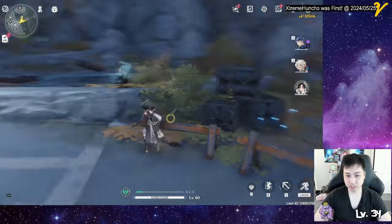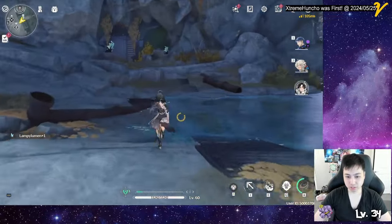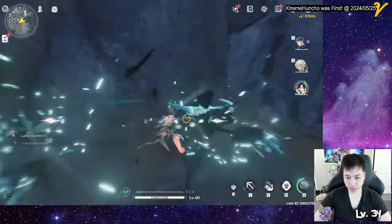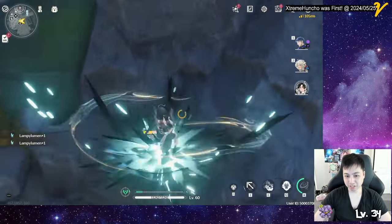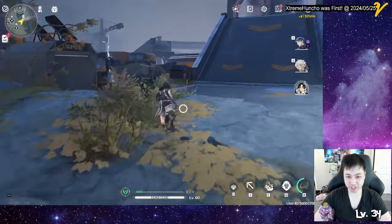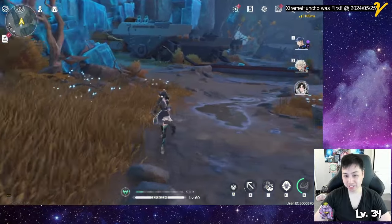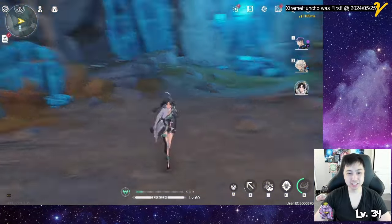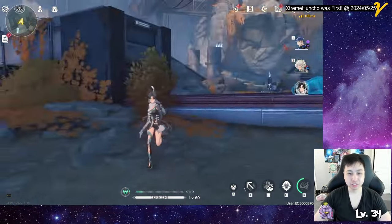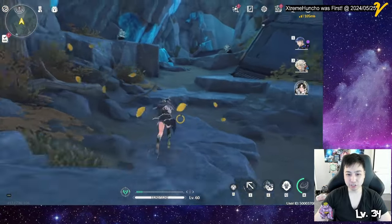There's some rocks right here. I pressed the space bar — there's more rocks down there but I'm gonna go this way first. There's a cave somewhere here... I don't remember where that cave was — oh, there it is! A little cave here with two rocks.